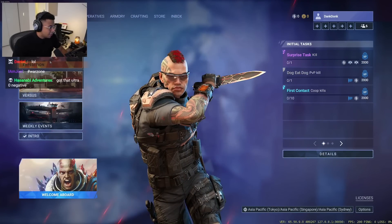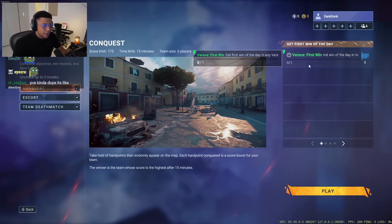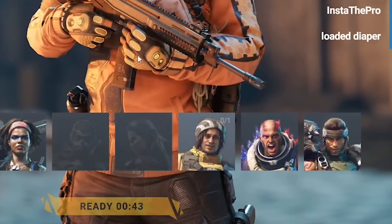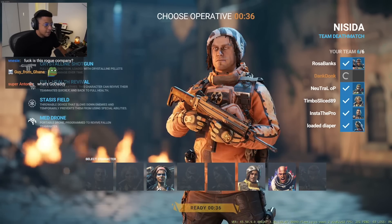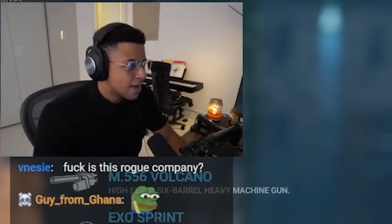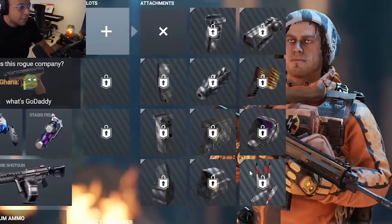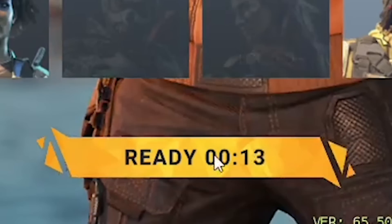We're in the actual game now. There's an expedition mode which is kind of like a Tarkov PvE mode with a team, and this is the bread and butter PvP which is what we're gonna hop into today. There seem to be about eight characters right now. I don't know exactly the plan in terms of releasing more or what the future looks like, but it seems like there could only be one per team. You can customize your weapon with unlocks, though I'm not the right level for any of those yet.